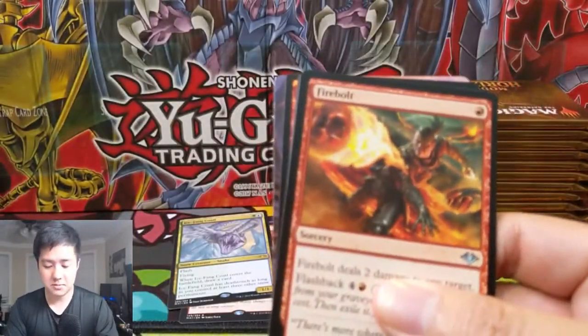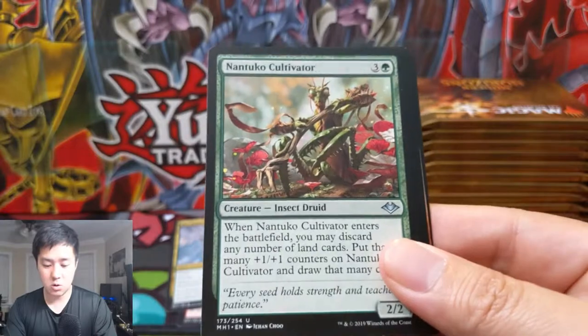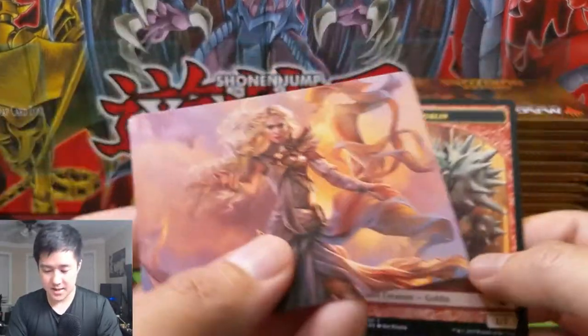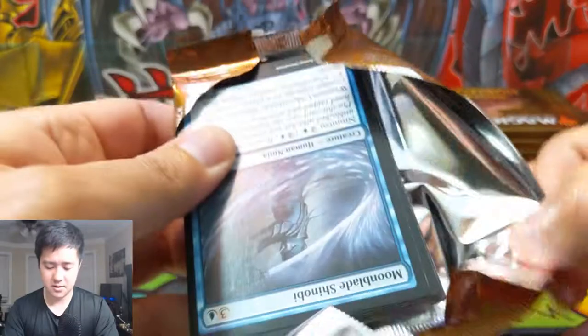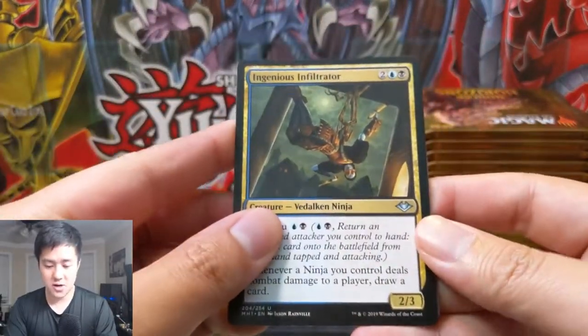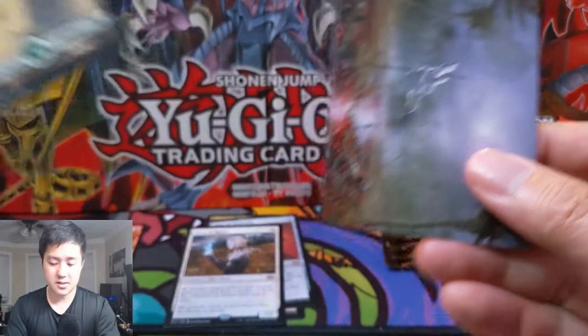Firebolt - pretty interesting card. Soul Herder - love this art, this is my favorite art in the set. Nantuko Cultivator, Altar of Dementia, Reckless Charge foil - that's a pretty cool art card to have. It's Serra herself. I'm not sure how she became a planeswalker. Ingenious Infiltrator, Undead Augur, Festering Goblin, and Gift of Ruins - okay, it's a solid rare, could be better but could be a lot worse.